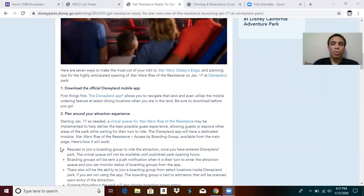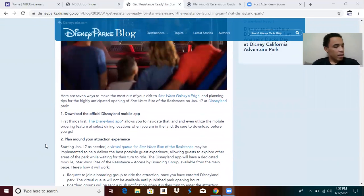You're definitely going to need to download the Disneyland mobile app. When you open it, navigate up to the Star Wars: Galaxy's Edge section — I'll navigate there right here on the app. You can see the two stars; click the star and it will give you some options. It's not updated right now, but it will eventually say 'Get Rise of the Resistance virtual queue,' and you click it to join a boarding group.